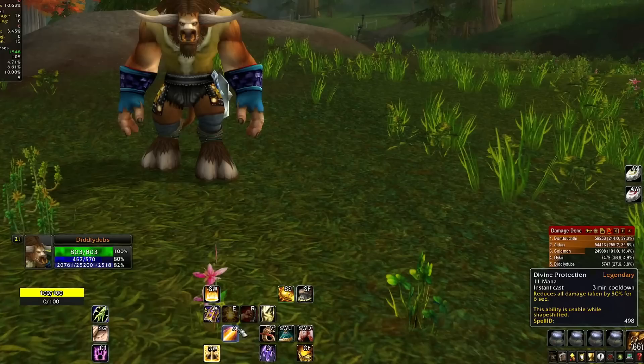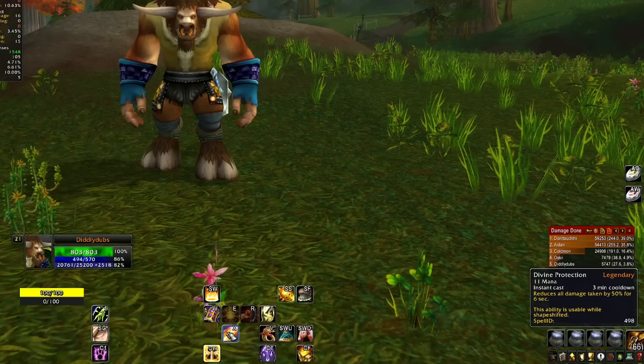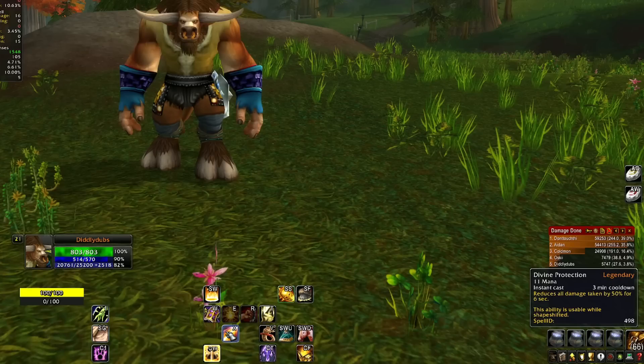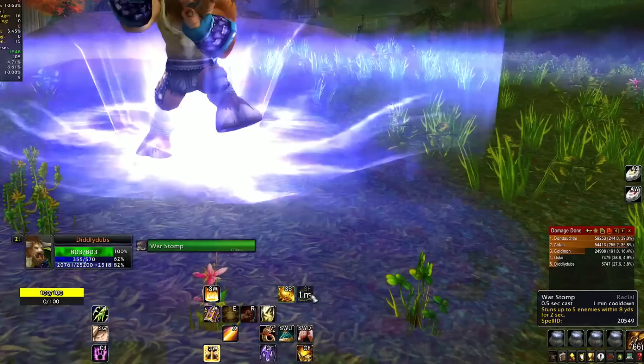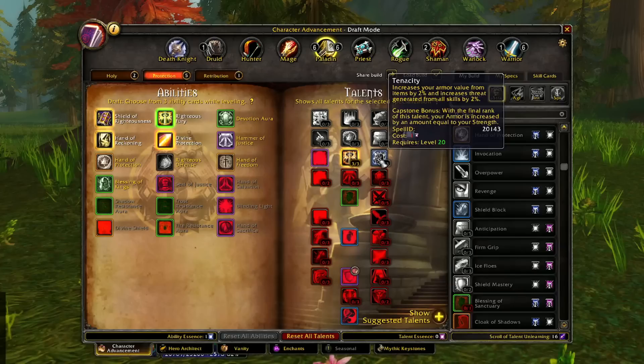I did get lucky - got Divine Protection, 50% reduced damage for 6 seconds, and it's a Paladin spell so we might be able to reduce that cooldown or increase the duration with Pali tree talents. Got Mark of the Wild for armor and stats, and War Stomp as a Tauren which is solid for tanking. Got my Taunt early with Hand of Reckoning as well, so I think we're basically good to go.